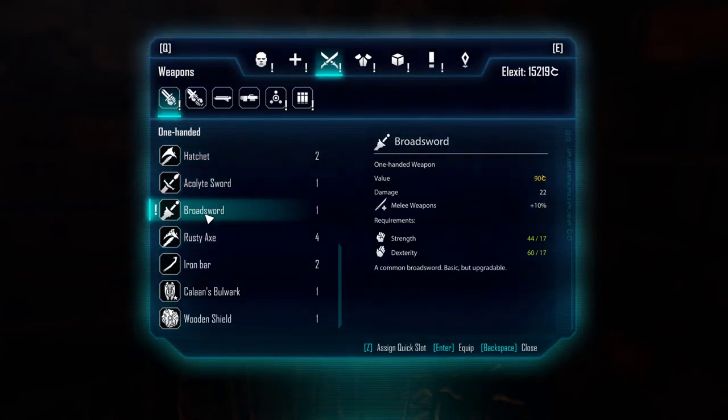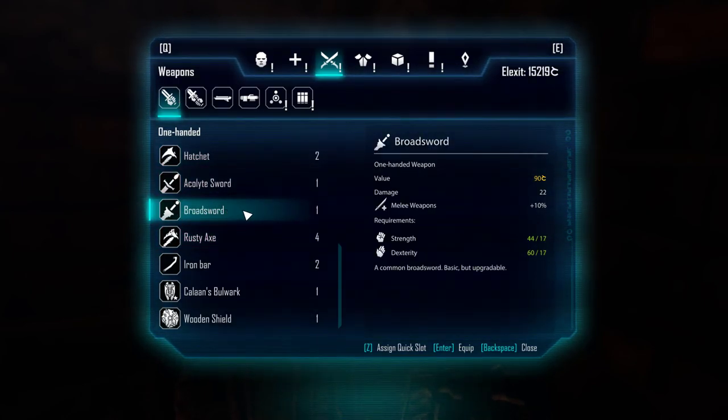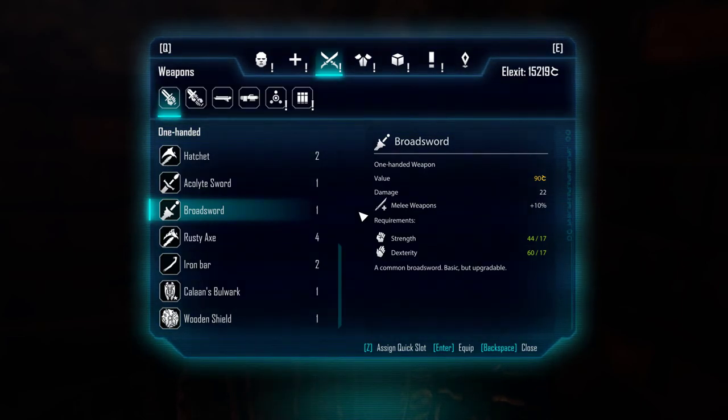We got the broadsword. You can buy this one pretty cheaply from a weapons trader, but if you get it this way you're saving some money, and you can use that money to invest in pickpocketing to get that key and access this area. Overall, not a bad trade.